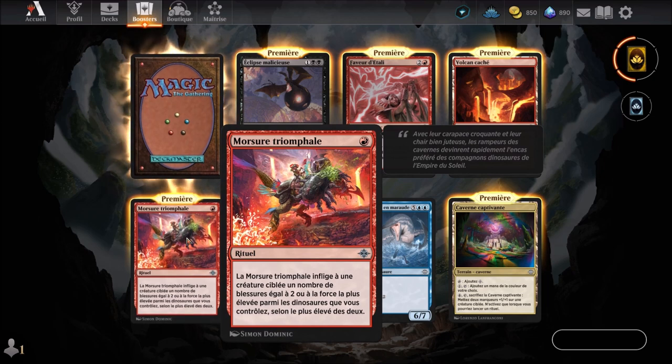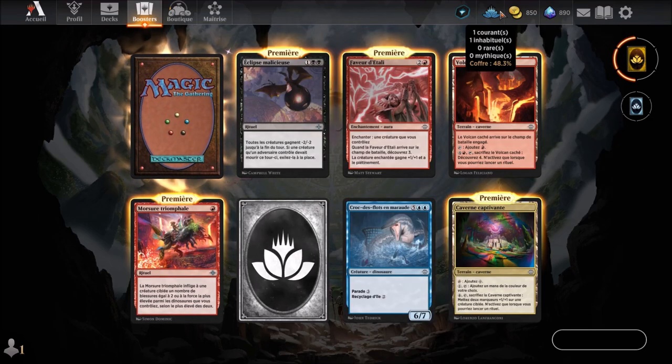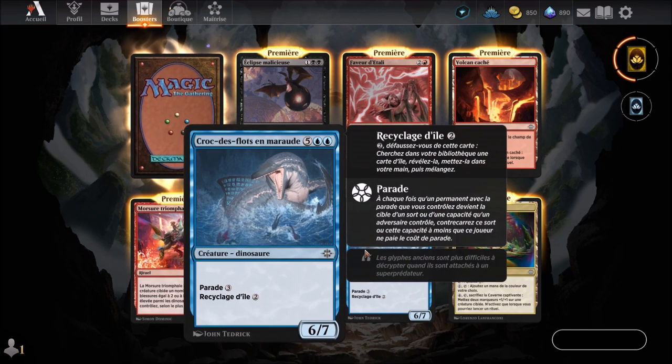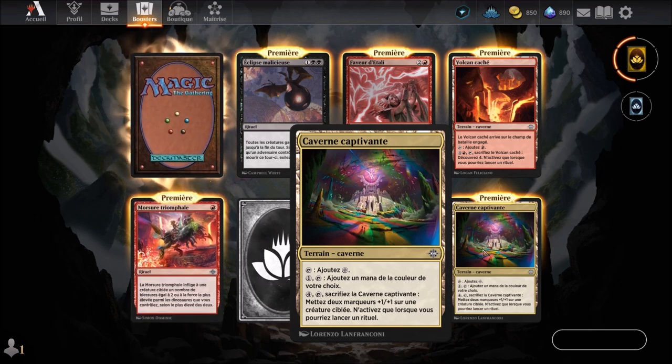We continue with Morsure triomphale — a red card arriving at the 1st round, one we already know. We have a common wildcard — that's what we had there. So one uncommon wildcard, and the chest is now open at 48.3%. We continue with Cro des flots en marotte, which you saw in the previous episode and before that — a blue card arriving at the 7th round that we know. We continue with Caverne captivante, also known, an incolore cavern terrain.